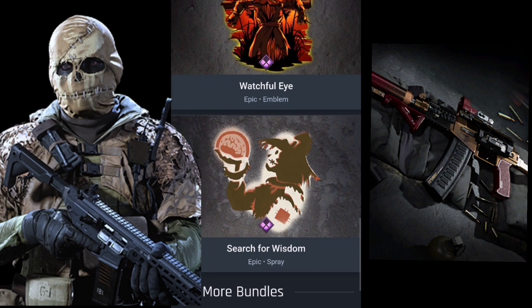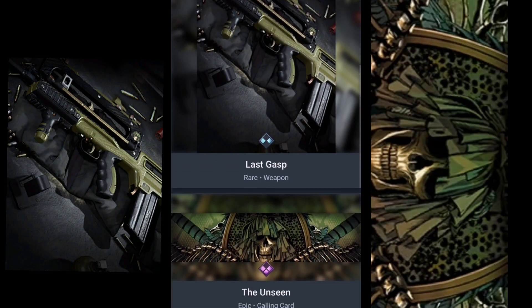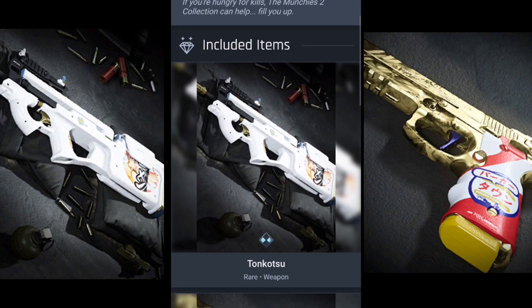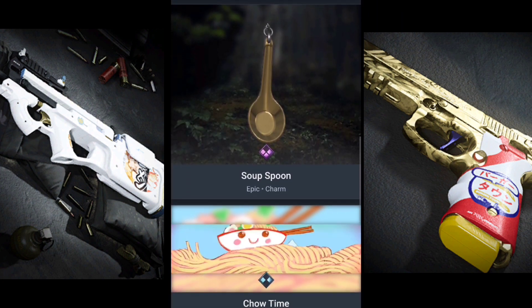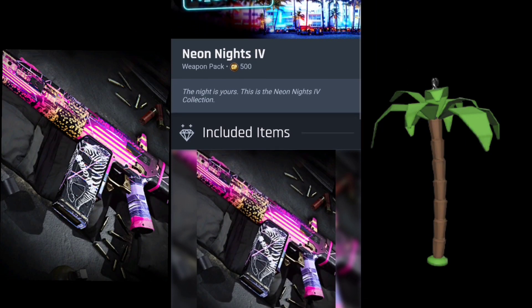Just a reminder: whenever there is a new operator in the store or a new bundle for an operator, it always says 'will unlock an operator.' However, that does not mean you get the default skins or the ones you can do challenges for — it simply means you will get that operator in that specific skin.